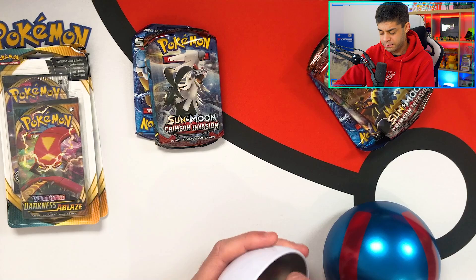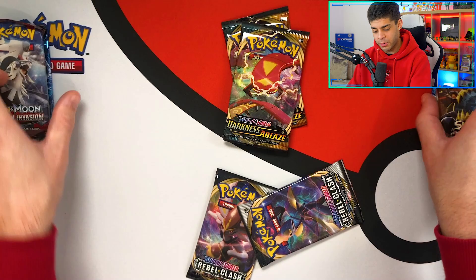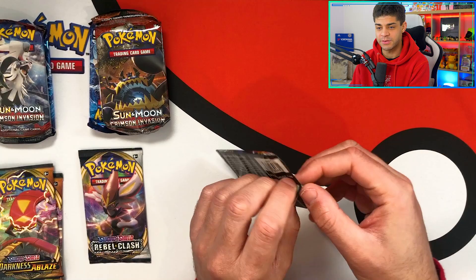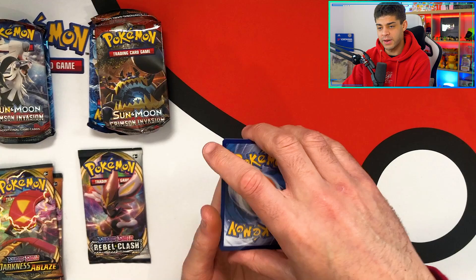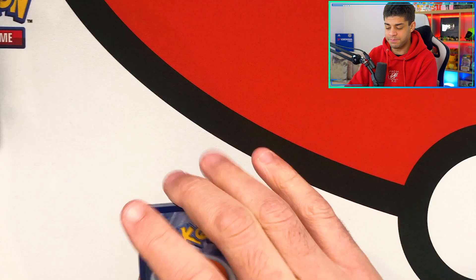Both balls have the same coin. So here is the lineup: Pokeball, Ultra Ball, Darkness Ablaze and Rebel Clash — we are absolutely ready to rock. We're going to start off with the Rebel Clash pack — we've got Inteleon or Cinderace on the front. If you enjoy this video, smash the like button — it helps out massively, and if you hit 100 likes I'll be giving away one of these double pack blisters. I'm going to guess metal, water energy for this one.